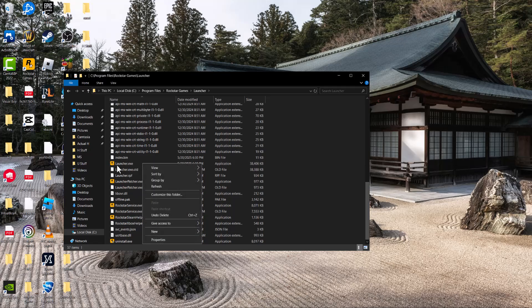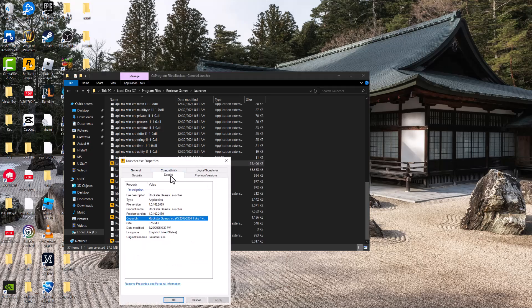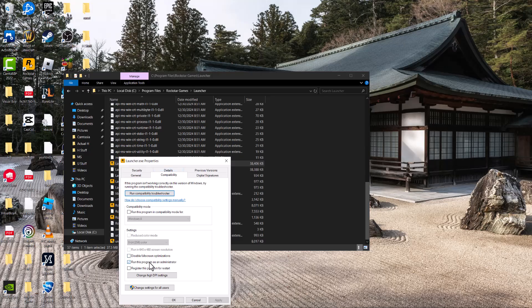Right-click into them, go to Properties, go to Compatibility, and run this program as administrator for all of them, and press Apply, and then OK.